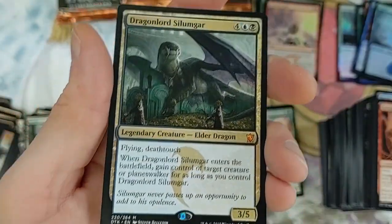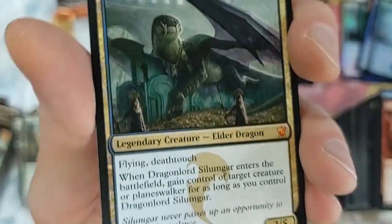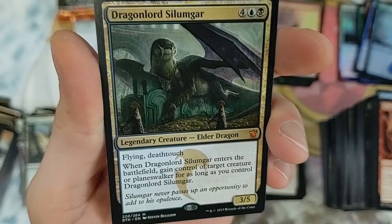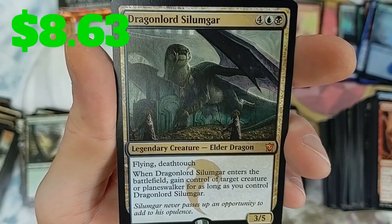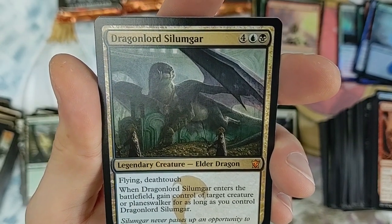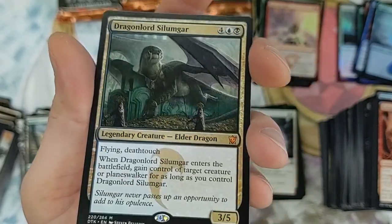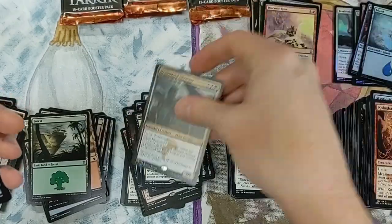Dragon Lord Silumgar! That's not bad, actually pretty good. It's got flying and deathtouch. When Dragon Lord Silumgar enters the battlefield, you gain control of target creature or planeswalker for as long as you control Dragon Lord Silumgar. If it had hexproof it'd be kind of busted, but still really cool and powerful.